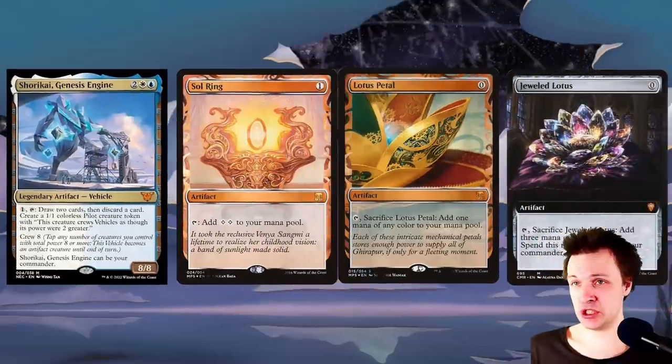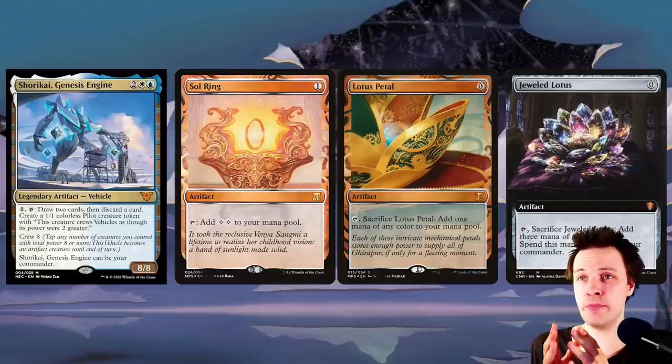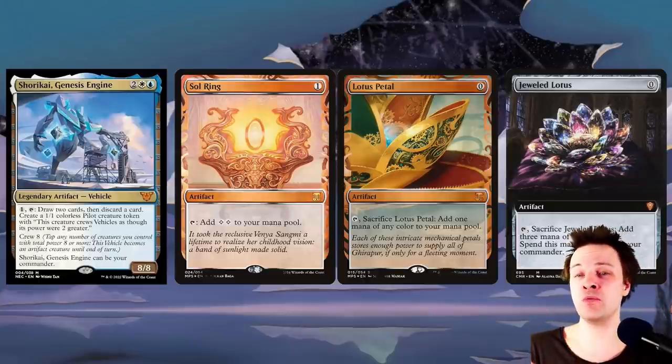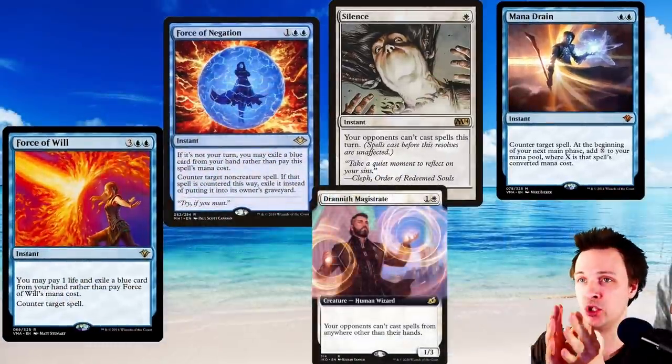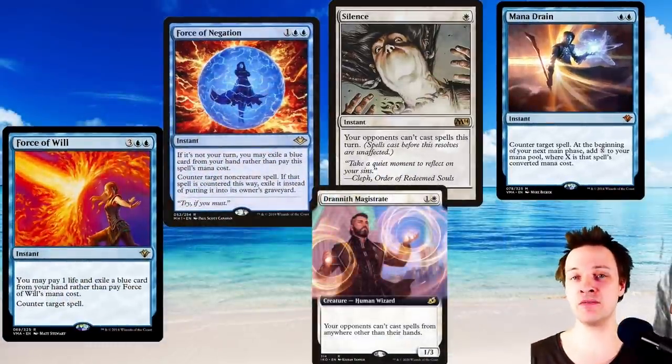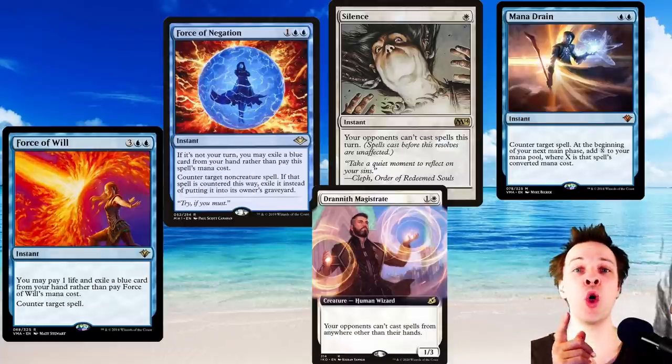The game plan is pretty straightforward. You want to get your commander into play as fast as you can with some mana rocks that will also be great with your Isochron Scepter later. Once your commander is in play it's card draw time — accumulating those amazing interactive spells to dictate the game and prevent your opponents from winning, stopping those turbo combo decks.